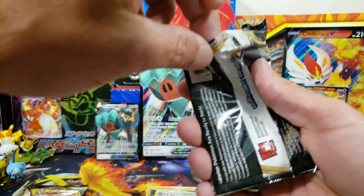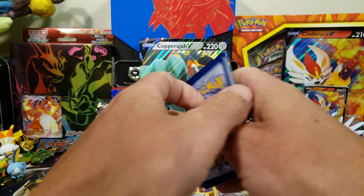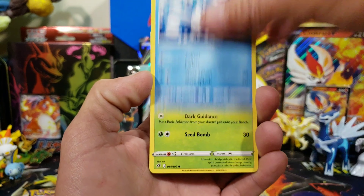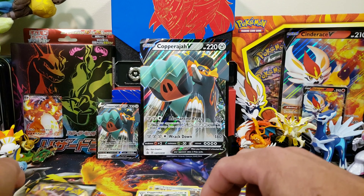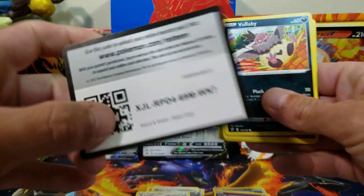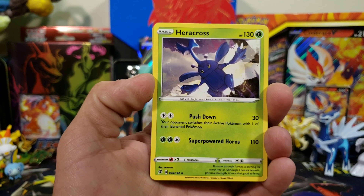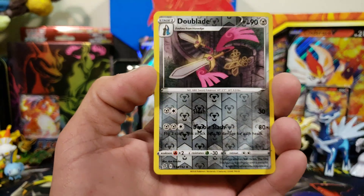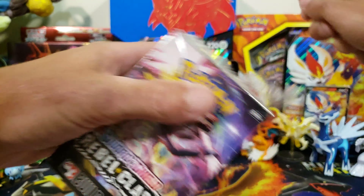These Rebel Clash packs need to bring us something. I haven't seen any of these boxes opened so I can't tell you if the pulls are good or not — usually they are not. Hoping it's not a Flapple, I have three of those. We have a reverse Hattena and a Duraludon regular rare. Last Rebel Clash pack: Fire Energy, Scoop Up Net — that's good — Heracross, Electrode, Bulbaby, Galarian Cursola, Toxel, Mr. Mime, Snover, reverse Doublade, and a Galarian Perrserker. Nothing out of the Copperajah V box.